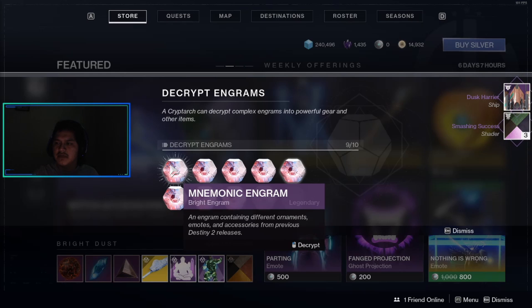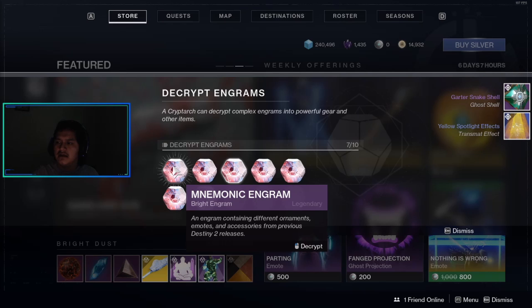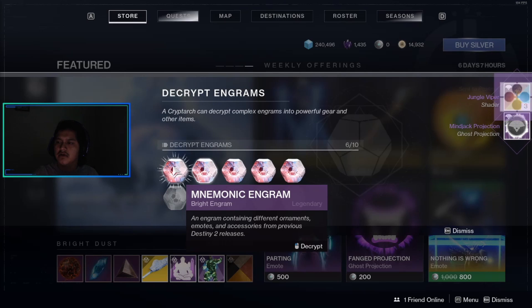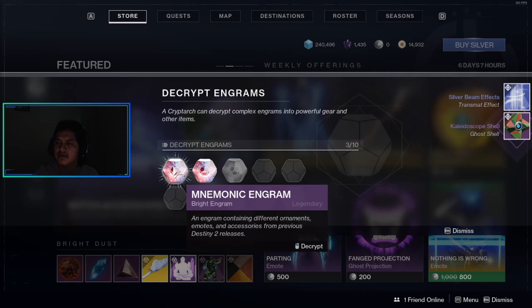Opening 19 Mnemonic Engrams. I got a ship and a shader, an emblem, an exotic ghost shell, and a transmat effect. I got a ghost shell, a transmat effect, a ghost projection, another shader, another ship, a vehicle, and a transmat effect.